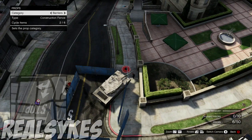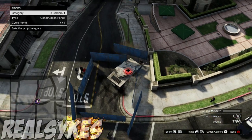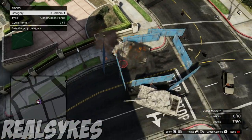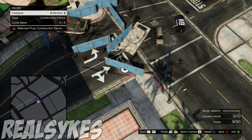Yo guys! What is going on? Real Sykes here on another phenomenal day guys, and how are you freaking doing? Today guys, I'm showing an insanely awesome glitch where you guys can spawn props in a GTA Online session, troll your friends, even some random people in the game.